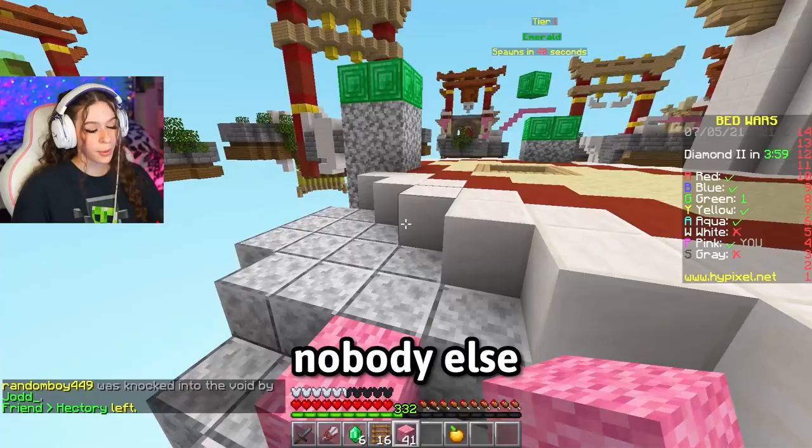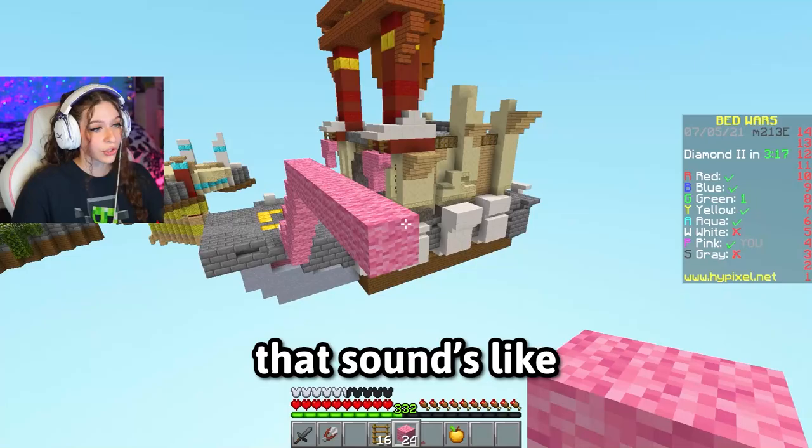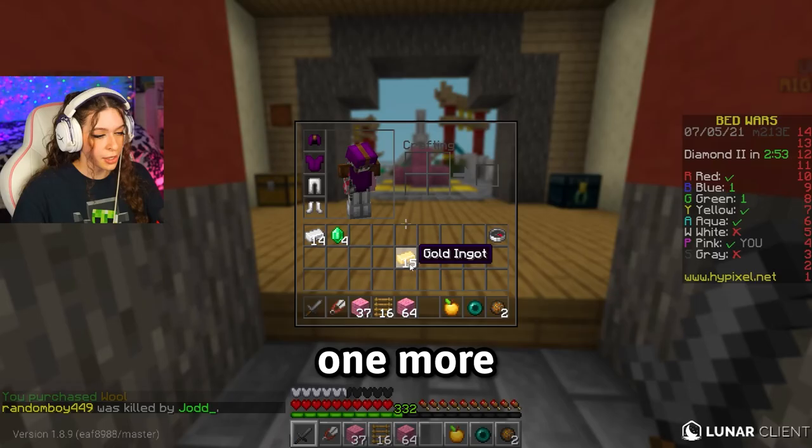There are a lot of people that can be our victim — that sounds awful. I mean our trick target. We need two more emeralds — I'm a patient person. If you know me and you're watching, you know that's a lie. One more. Come on. Thank you. Who do we go for? Random boy, cat craft, or tuck?